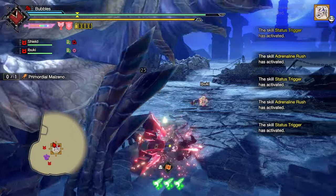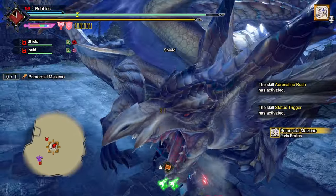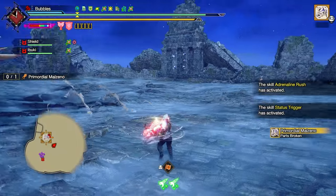What's he doing? Grab. I keep thinking Offensive Guard — it's Adrenaline Rush. Get Adrenaline Rush active off these rolls.